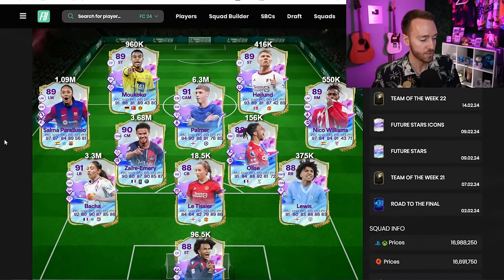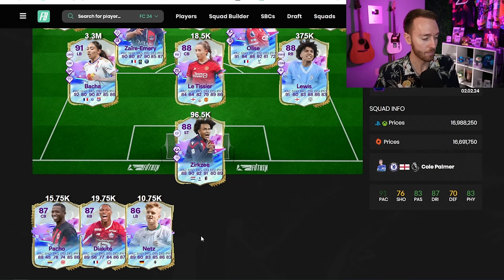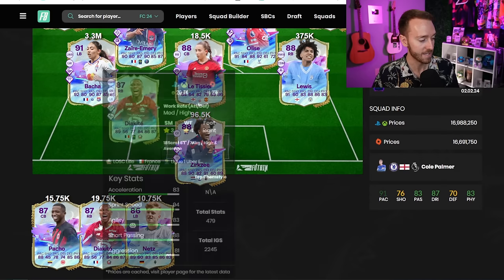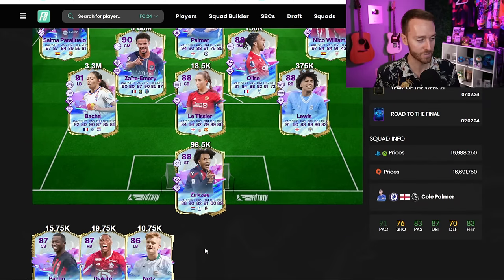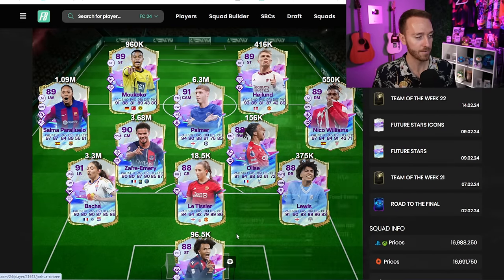Yesterday I was able to pack Xerxzi and Diakite, which both look phenomenal for the price. Xerxzi is 6'4" with a power heading and power shot trait — that card is mad fun. Tried him out for one game, can't wait to use him more this weekend. Diakite can play center back. Pacho also looks really cracked for a center back card.